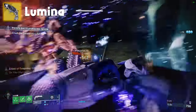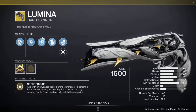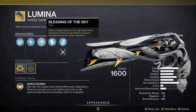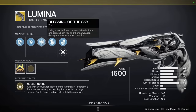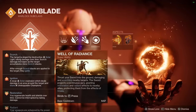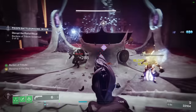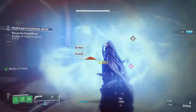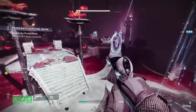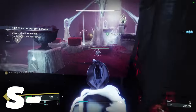Lumina is the closest thing you'll get to a support weapon in this game. When you get a kill, glowing remnants are left behind. Picking up these remnants grants Noble Rounds, which can be hip-fired at teammates, healing them and giving you both Blessing of the Sky — the highest universal damage buff in the game at 35%. For reference, Well of Radiance is only 25%, so this is kind of a big deal. Getting Blessing of the Sky and proceeding to delete everything in one shot for 10 seconds is very entertaining. S tier — definitely not something you want to be sleeping on.